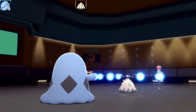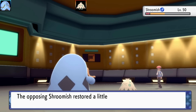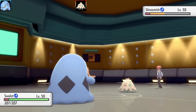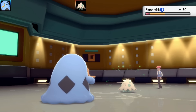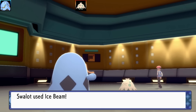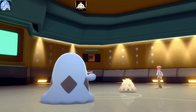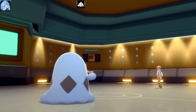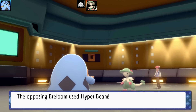Ice Beam is still a two-hit KO though — Shroomish would need quite a few Protects to survive another Ice Beam with Leech Seed recovery. I go for Ice Beam again and that's enough to take out Shroomish. Now you might be able to guess this team — we've got a Breloom, so it's an evolution team versus evolution team: a Shroomish and Breloom team. I haven't done this team myself. Has Shroomish and Breloom been confirmed for Gen 9 yet? I'm not sure.